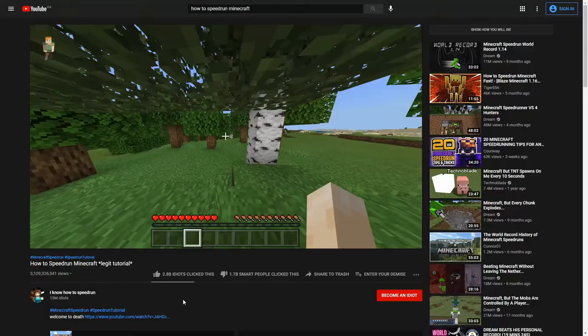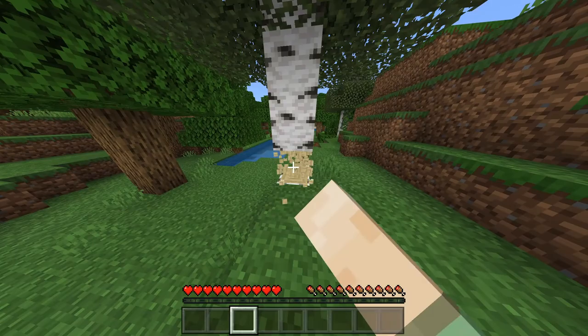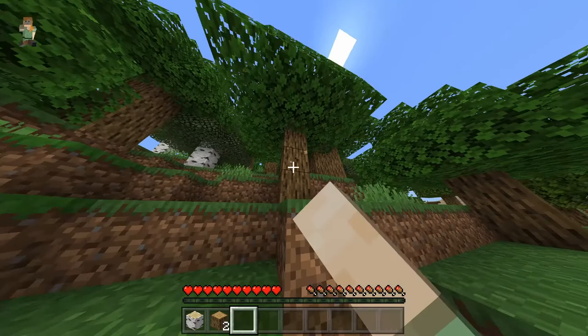So you wanna speedrun — punch any tree. You just walked by the closest tree. And you just wanna get your favorite tree. So out of this forest, that birch tree looks really attractive. I'm gonna go punch this log, cause it looks pretty sexy. And this log as well. Note to self: you don't have to get wood from one tree.